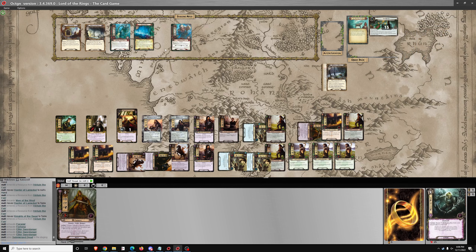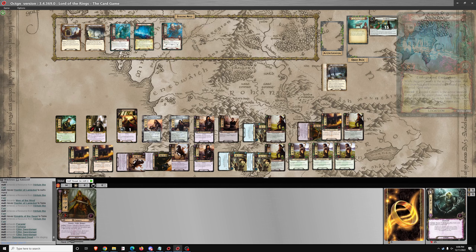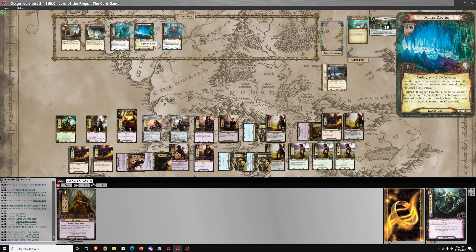We'll just quest for 20. The card is going to be Submerged Dead — if the active location is underwater, it is not. 20 progress total. So we'll go ahead and move to Jagged Cavern.